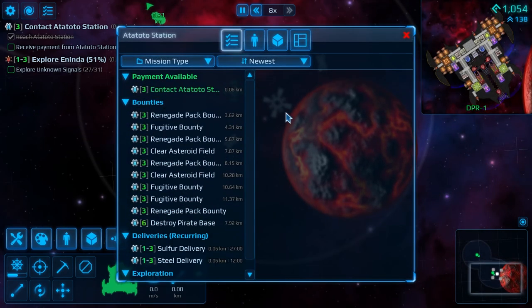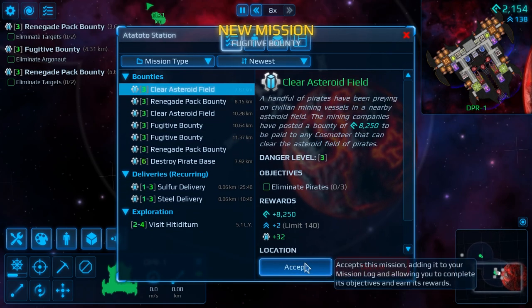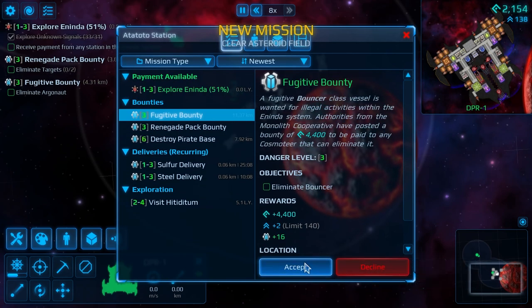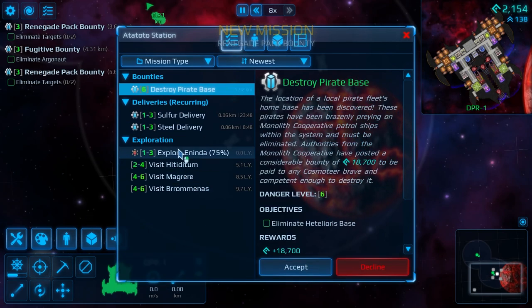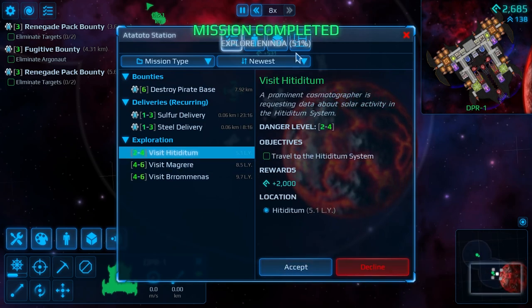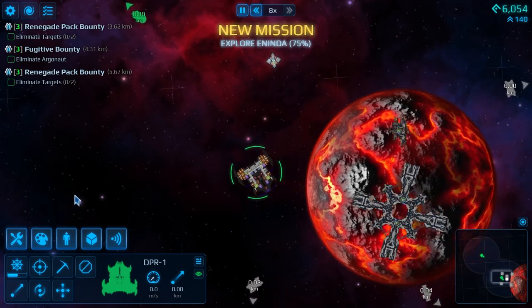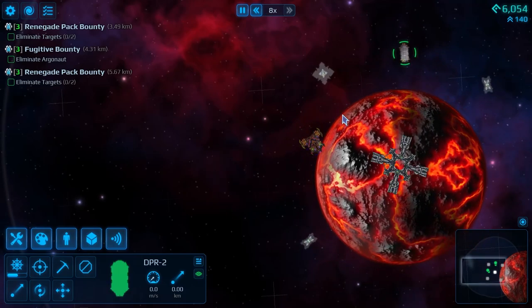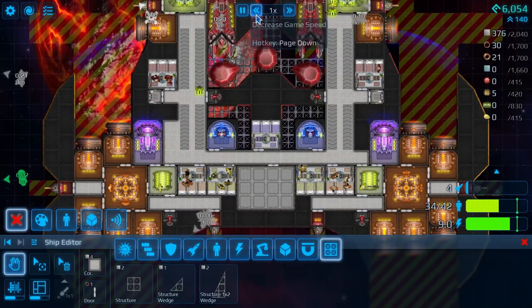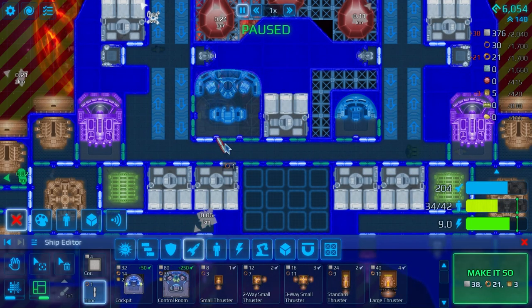There are a couple that are already complete — let's grab all of them. Explore 51% of the system: completed. The renegade pack bounty: good to go. We'll pick up the next exploration mission as well. That brings us up to 6k, which is enough to buy the next bridge. Let's have a look at you then. Let's tuck the Dapper 2 down here right next to all the defensive stations. Actually, we're going to need it a little bit closer — that's how we're going to build stuff at this point. The plan is to have the bridge down there, door in the middle, and over here we want the upgraded scanner — which we may actually have everything we need for.